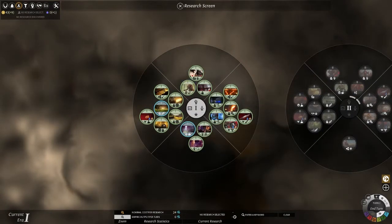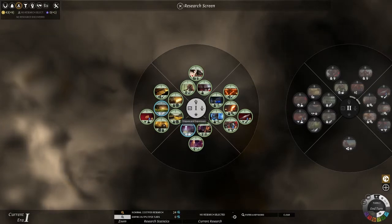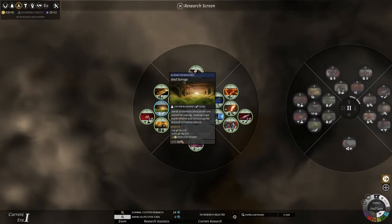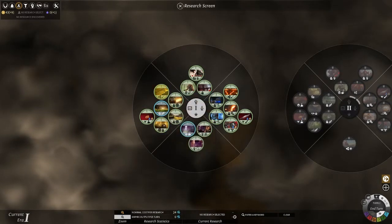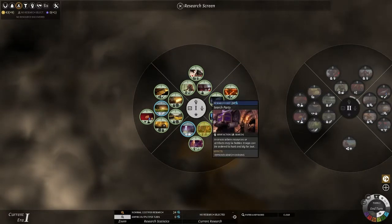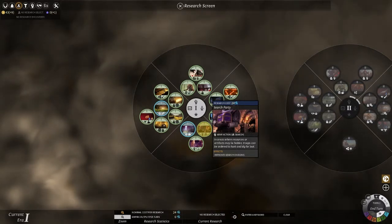Here is your research tree — you can see there are several tiers. We have military up top, then science, industry, exploration, expansion, economy, and population. I want to make sure I have enough expansion and population to continue forward. Seed storage increases food on the city by 10 plus the amount of food the city produces by 20 percent. We could also build our shamans, which are supportive infantry, or research a search party to hunt and dig for loot in areas where resources or artifacts may lie hidden.